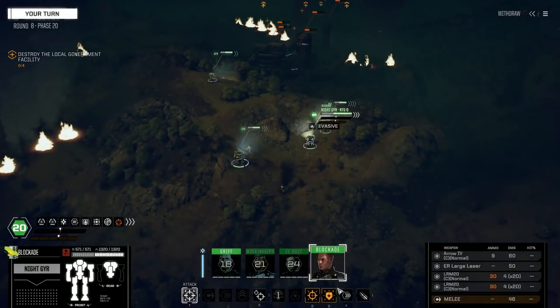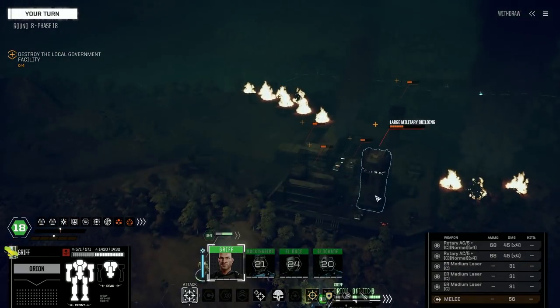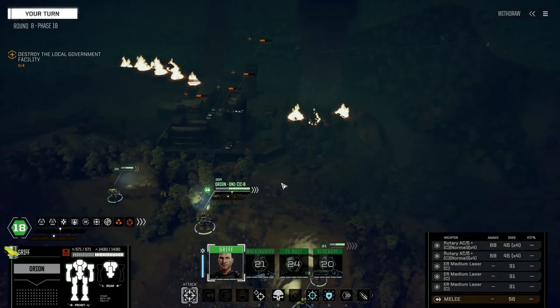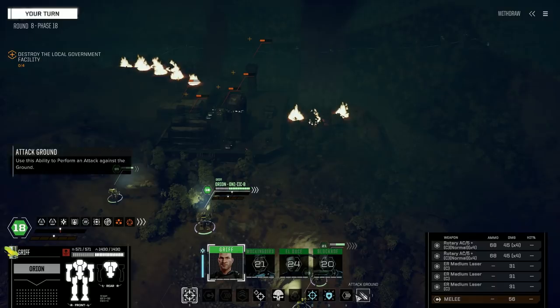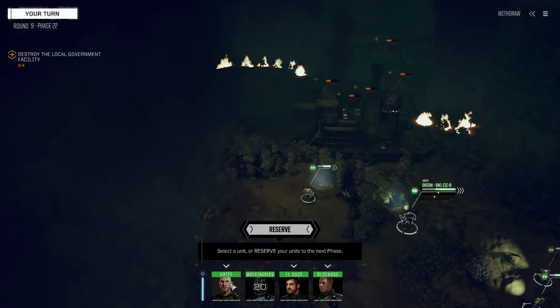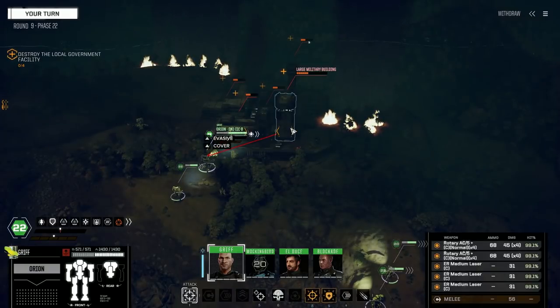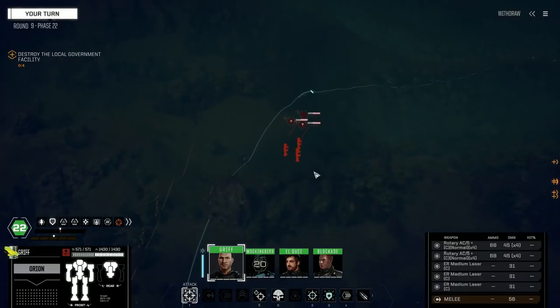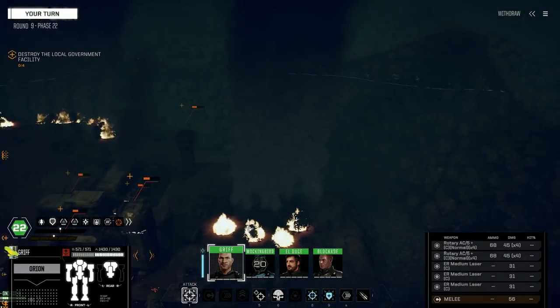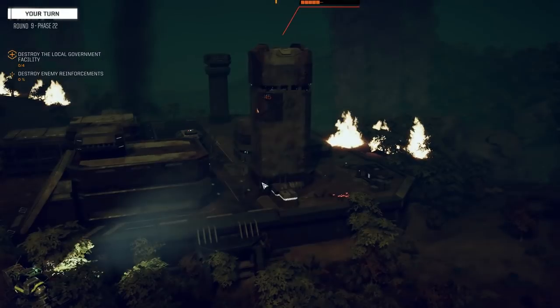One thing they need to fix is being able to target buildings — I can't target them. Why can't I target the buildings? Warning: enemy reinforcements detected! Now I can — what do we got? Shadowhawk, Blackjack, Crab. About 200 tons — let's round this down.